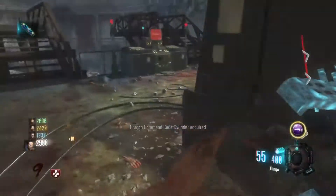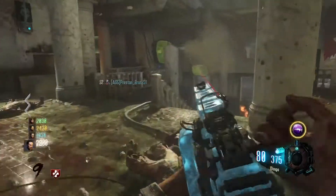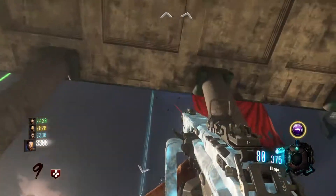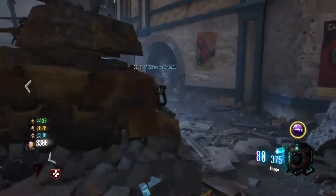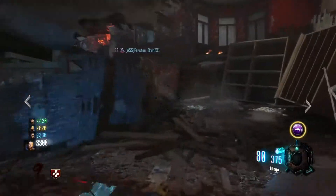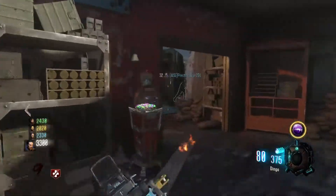Today I'll be showing you how to play the musical easter egg on Garad Croby. If you missed my live stream last night, we actually found the sound easter egg the first time we played. We found all the musical easter egg things and the song was called Ace's Fades, I believe. It's a rock song, like every other rock song on zombies. I'm going to show you how to get this new musical easter egg on Garad Croby.